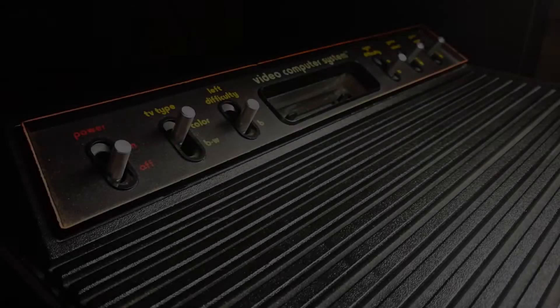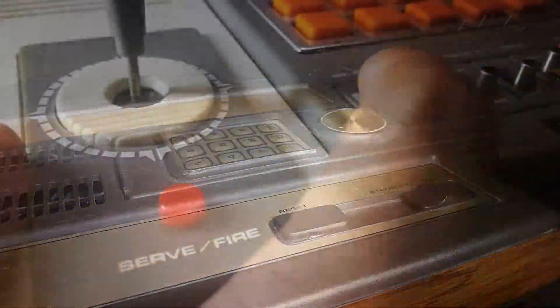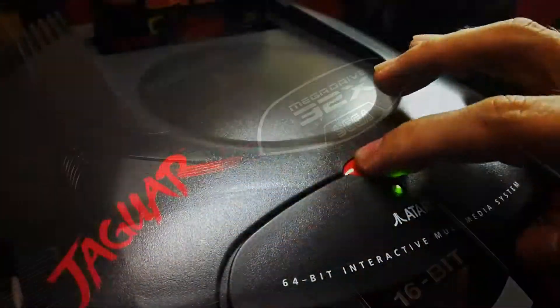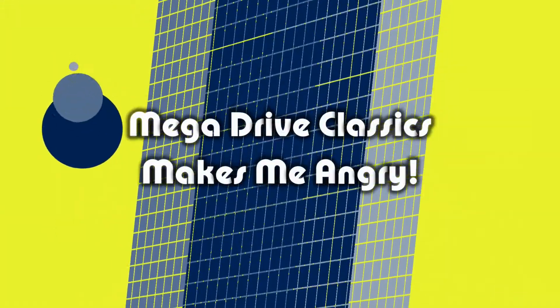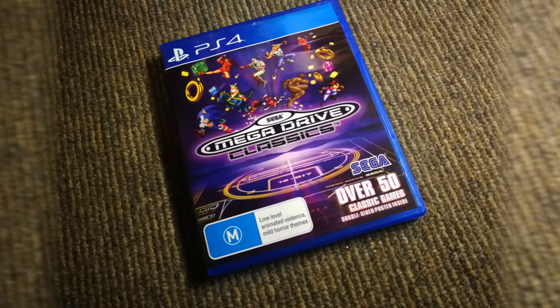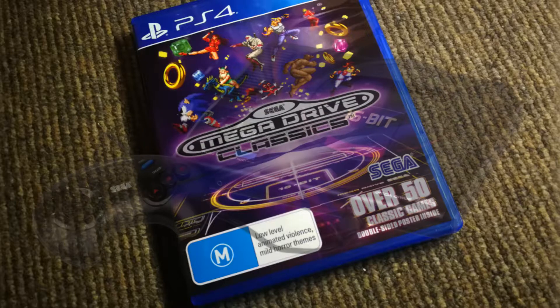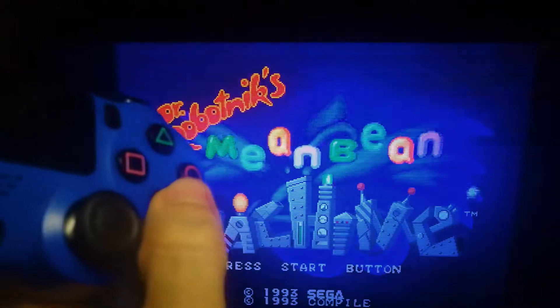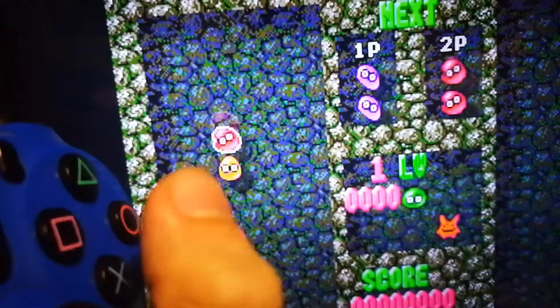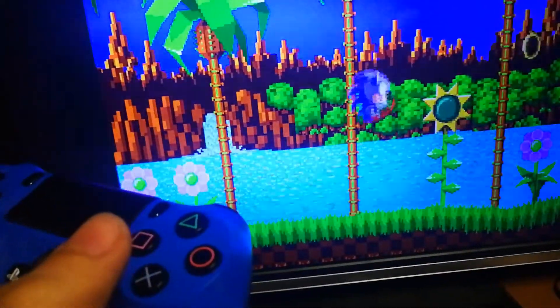Oh, fucking hell! I have a few questions regarding the recently released Mega Drive classics. Why is it so hard to emulate the Mega Drive, a 16-bit console from 1988? How do we get so much input lag? Is the Mega Drive really so complex that my PS4 can't handle it? The PS4 does millions of processes in less than a second, and yet it takes a thousand years to rotate some fucking beans or make a hedgehog jump.